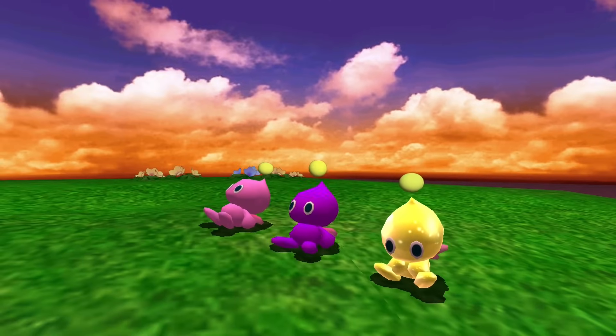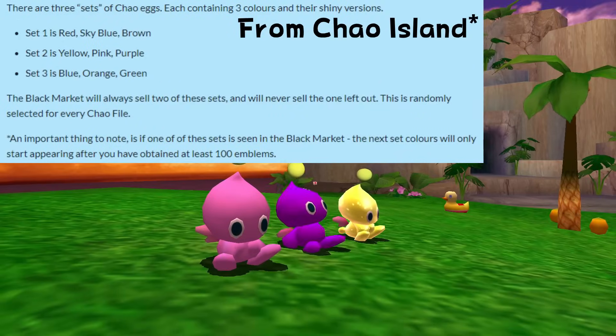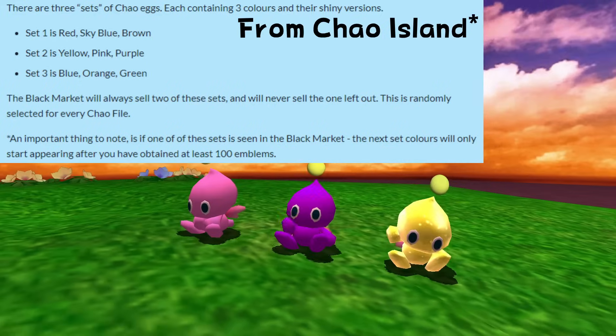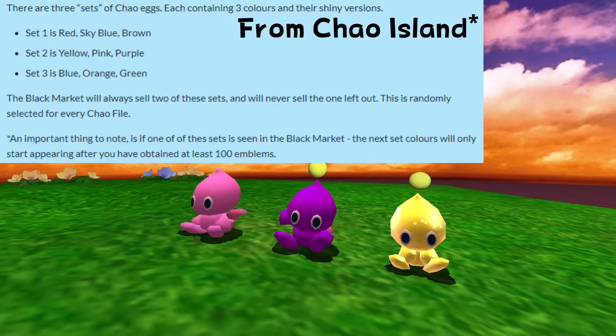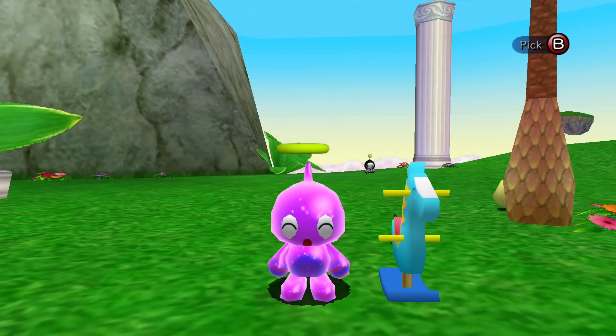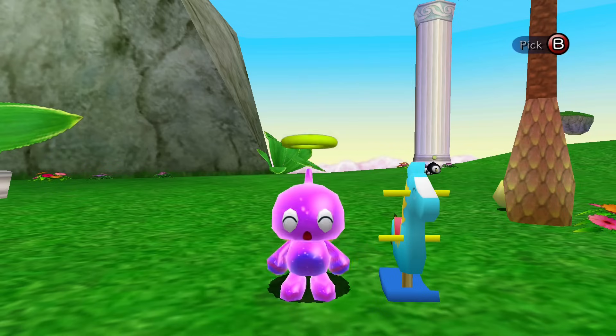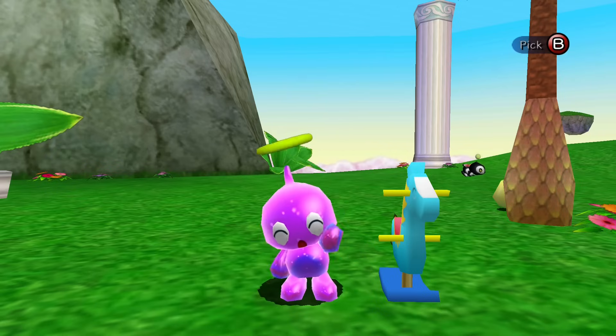In each version of the game after the Dreamcast version, there will be a set of three colored eggs that are unobtainable on every save file, meaning it is potentially impossible for you to get these three eggs in other versions of the game too. It really does not make much sense why every save file cannot get three random egg colors.